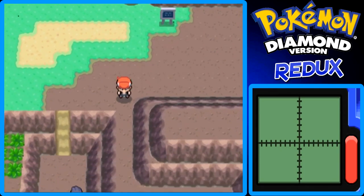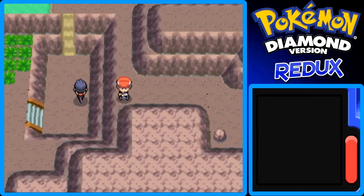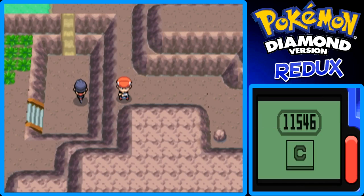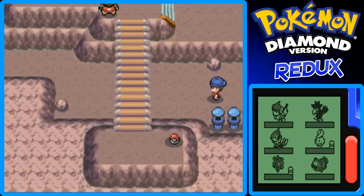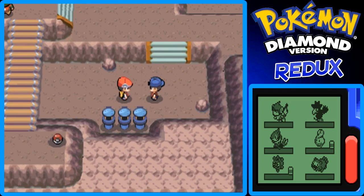We go back up the slope using our bike. There's another honey tree by the way. I want to show off the Dowsing Machine again since I know there's a hidden item. Let me check my party — I have Inferno up front. Let's take on this Youngster.